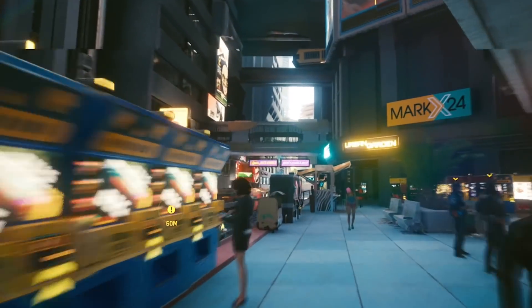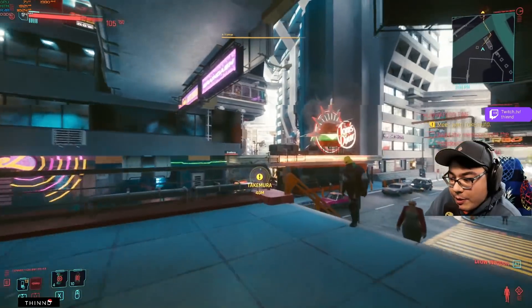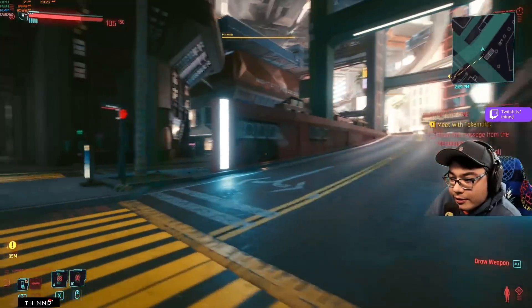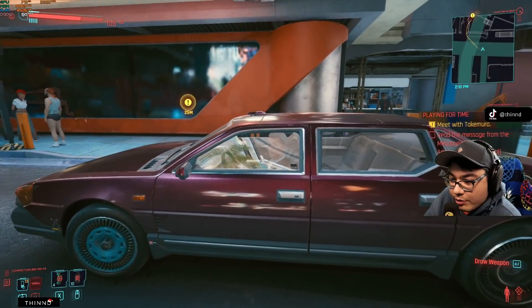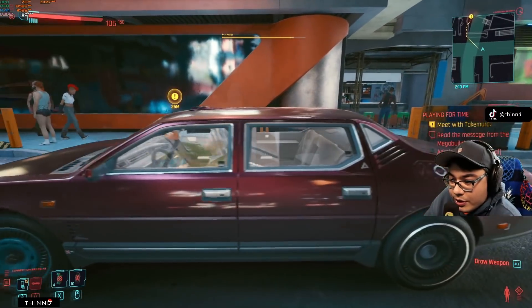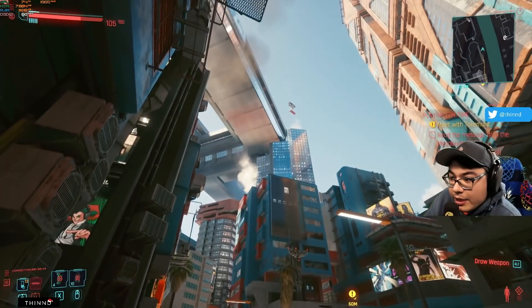If you're struggling at balanced, you can try performance or ultra performance and you're going to be able to get the best of both worlds. I want to look at the lighting and the shadows and see all the reflections in the cars — you only get that with all these settings cranked up.